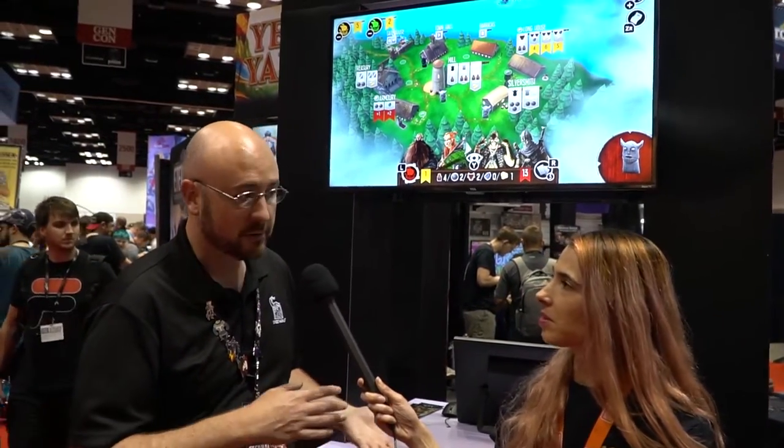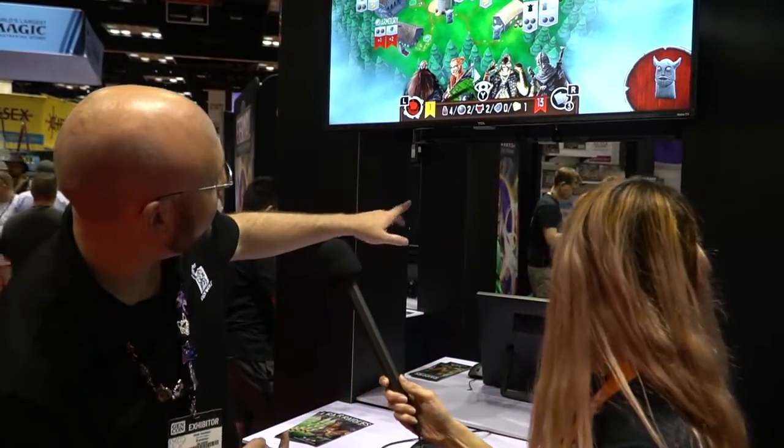We're launching at Direwolf a new slate of digital adaptations of board games that includes not only Raiders, but things like Yellow and Yangtze, Root, Sagrada, Wings of Glory, Mage Knight, and some really exciting titles that give us a chance to dig into all the different kinds of ways you can translate a board game into a 21st century video game. Sagrada is one of my favorite games — it's amazing. We're just releasing the gameplay trailer for Sagrada and Root this weekend. Both Sagrada and Root, like Raiders, have amazing visuals and a really unique, distinct art style that gives us so much to explore as we bring it into a 3D environment.